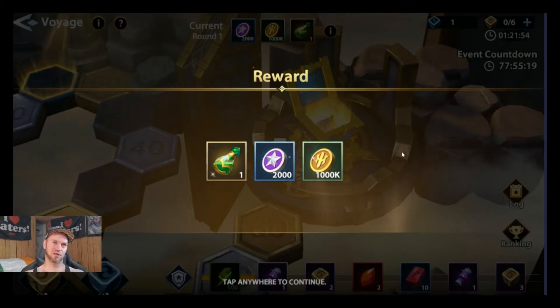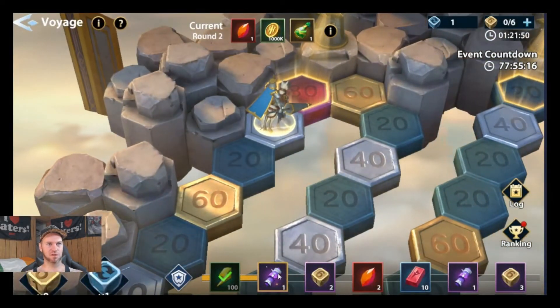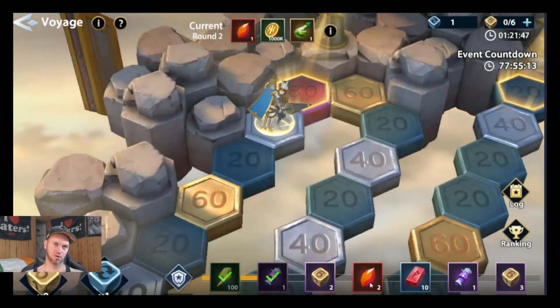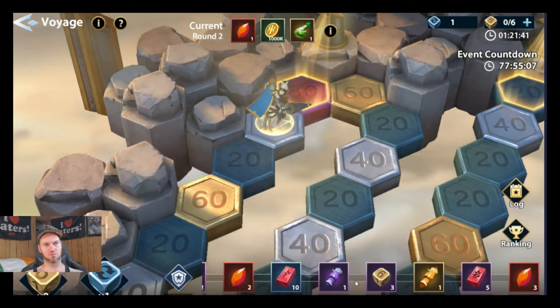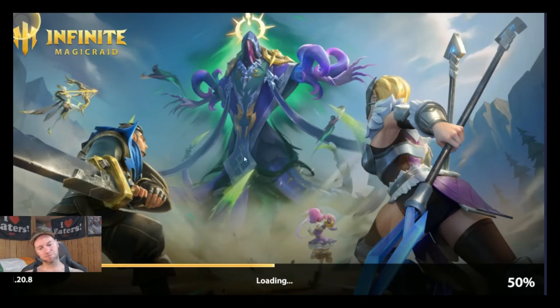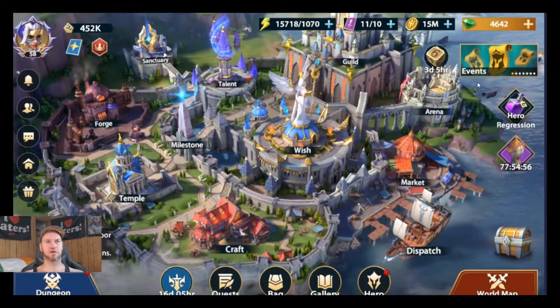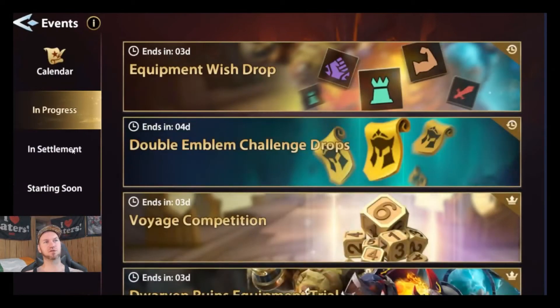We're going to collect all these coins and keep rolling — and look, we just got an epic scroll. We still have 77 hours on this event, so we're going to keep getting rewards. This is not hard. They are available; you just have to watch the events, pay attention, and not let the whales get you frustrated.